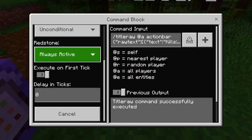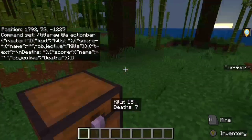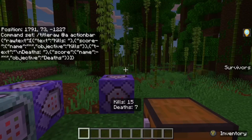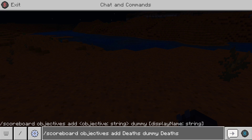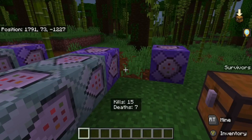This command block is repeat, always active. It's pretty simple — it's just tracking your kills and your deaths. Before we start this whole thing, you want to add an objective by the name of kills and an objective by the name of deaths. This is the lifeblood of your kill-death counter. If you do not add those, it will not work.